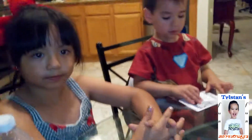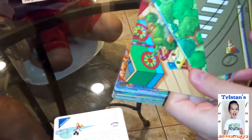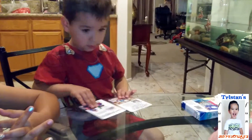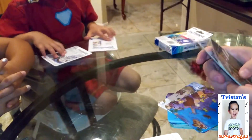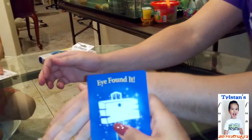Everybody gets five cards. The way we play is everybody gets five cards with the scene side up — all the nice cool pictures. We get a pile in the middle, then we flip it to the object side and we've got to find it in one of our five cards. Whoever finds it first lets us know, we get rid of that card, and whoever gets rid of all their cards first wins.